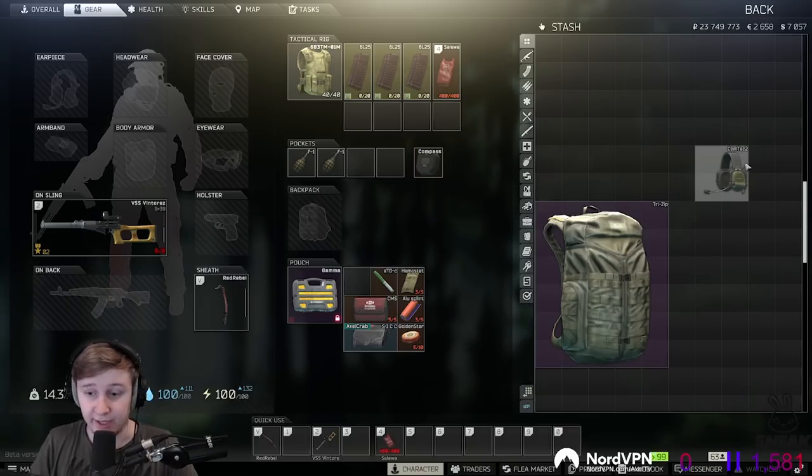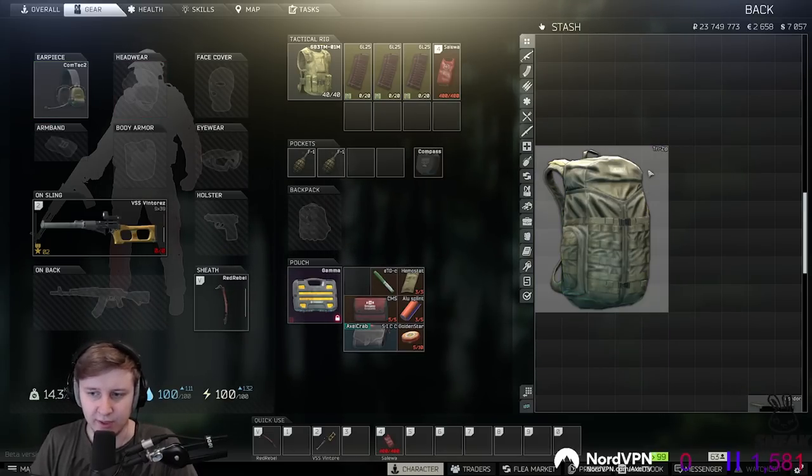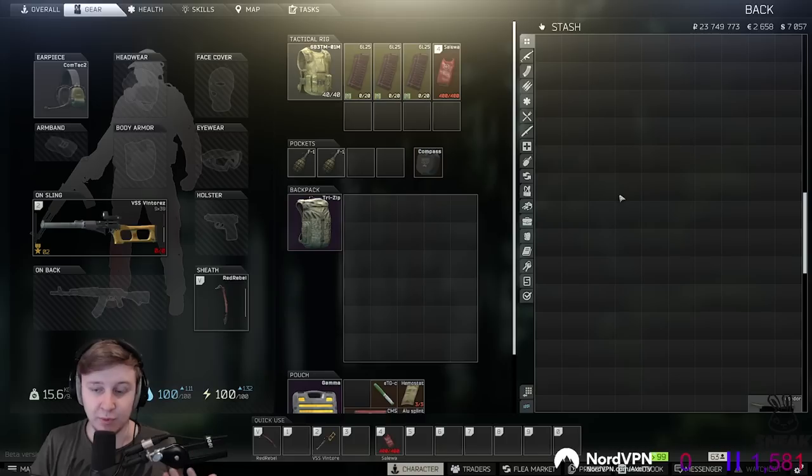Last but not least we need a headset and a backpack. The headset is just your personal choice — use whichever one you prefer, it's that simple. For backpacks, I would say try to go with at least a Tri-Zip or Beta 2 backpack, since right now there aren't that many expensive loot items around the map and we'll be making money mainly by getting cheaper items in high quantity.